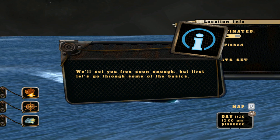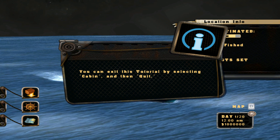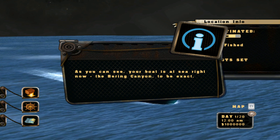We'll set you free soon enough, but first, let's go through some of the basics. You can exit this tutorial by selecting Cabin and then Quit. As you can see, your boat is at sea right now — the Bering Canyon to be exact.